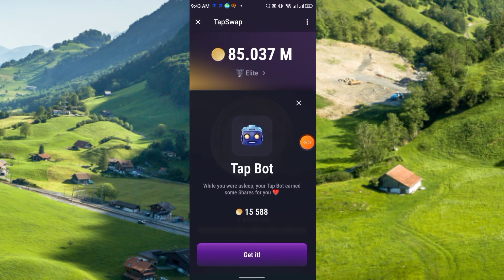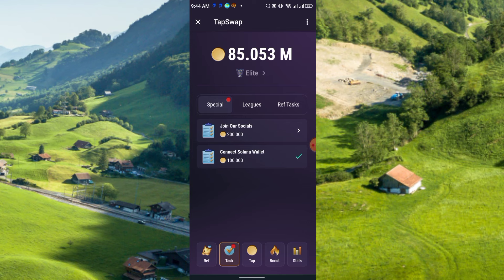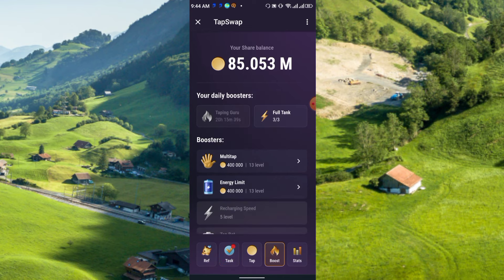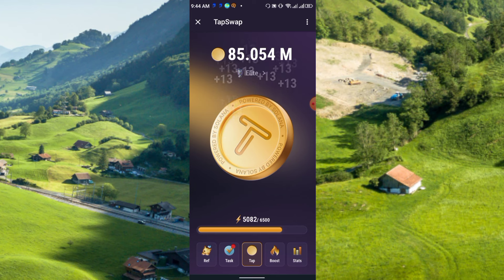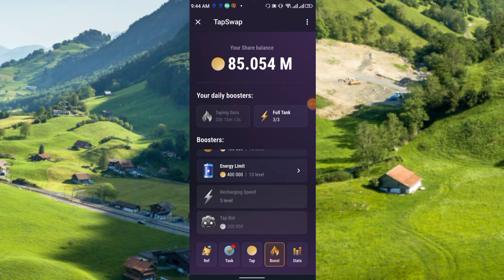I've shared TapSwap many times and I'm recommending it again — after NotCoin, this is another top-level project. If you haven't joined TapSwap yet, join as soon as possible. You can claim free tap coins, and the refer task is also available. You can use Tab Guru daily with multi-tap and energy limit upgrades, and also upgrade the Tab Board to auto-collect TapSwap coins daily.